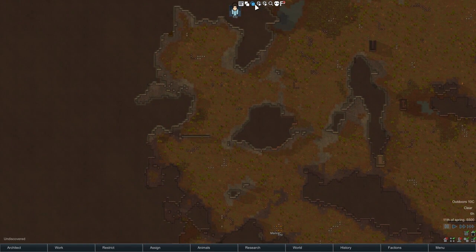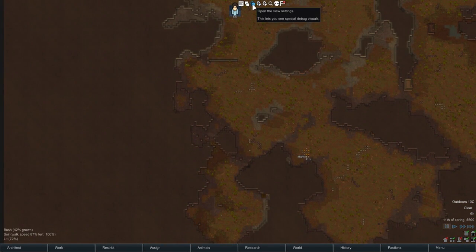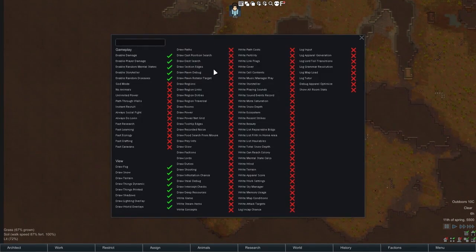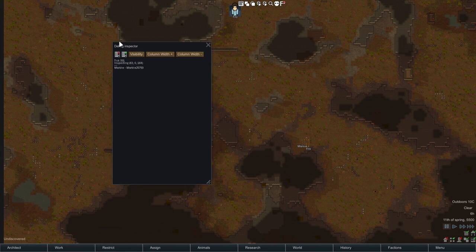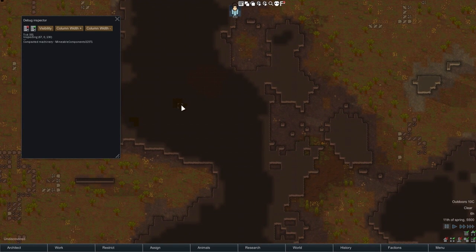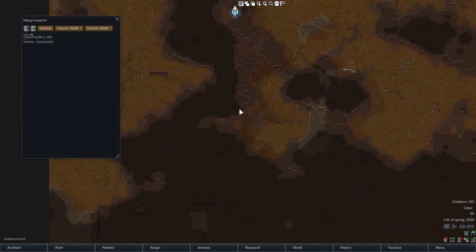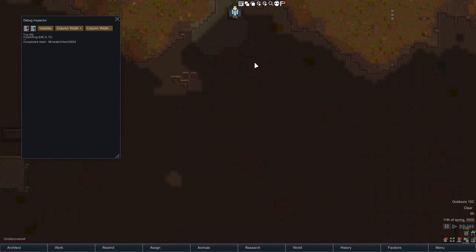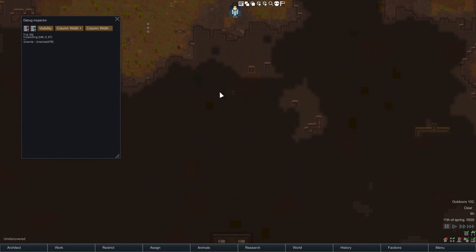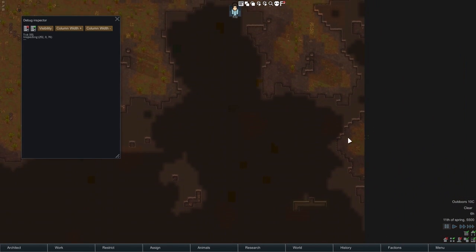We can look right here inside a mountainous map. Once you have a map, you can come in with the dev tools to see exactly how many resources there are. What you do is turn off drawing the fog, and also turn on the inspector so that when you hover over, it tells you this is mineable steel, this is mineable components. I went through five mountainous maps and four maps of each of the other kinds.